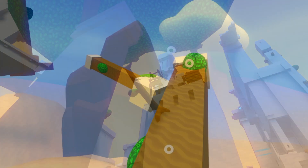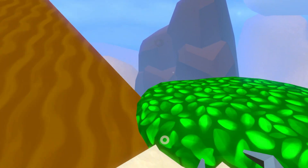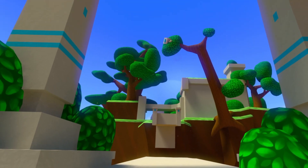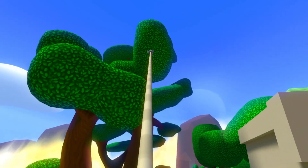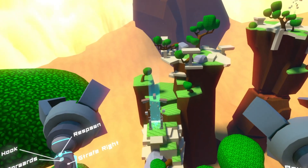That leads us to locomotion. Getting around involves a mix of parkour and grappling. Parkour includes trackpad smooth movement, jumping, and a sort of wall jumping mechanic. Grappling, though, is where the real fun is — simply point and shoot at something you can reach and you'll accelerate towards it.